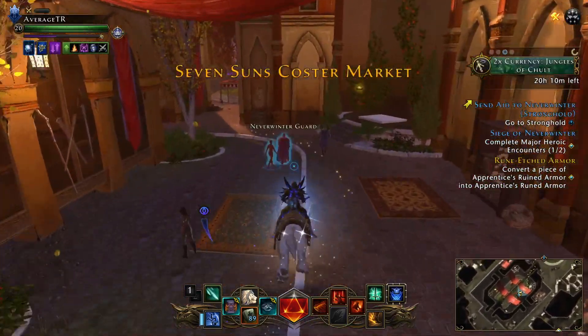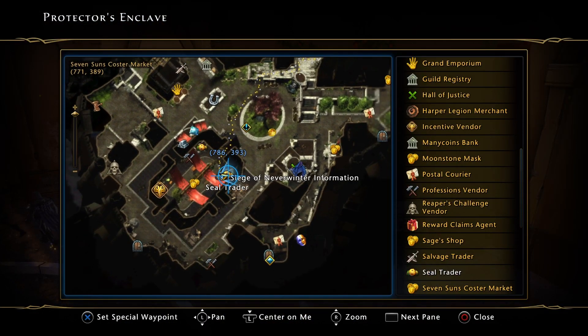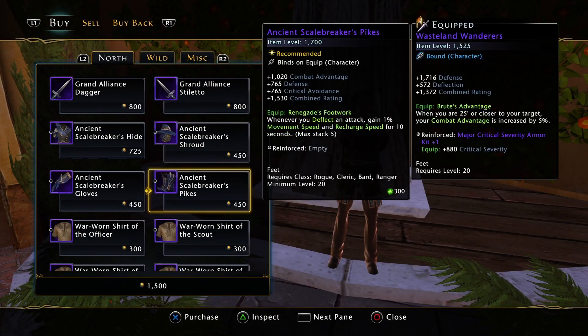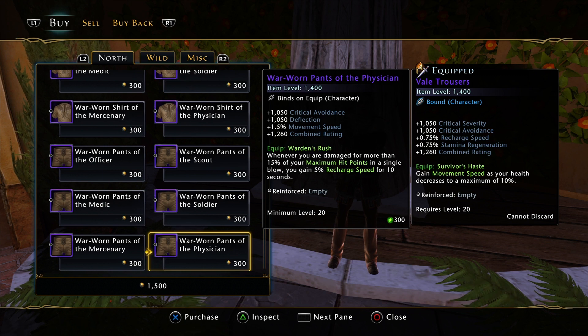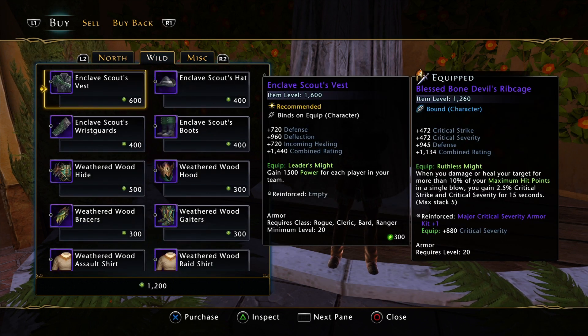Go to the seal vendor, which is in the Enclave - it's in this corner here at the marketplace. Go to the seal vendor and you can pick up any of this gear here. This gear will carry you through a lot of the content, if not most of the content. It might even carry you through Avernus, where the tier 3 gear and the hunt gear is. However, I believe all this gear is changing in the new mod, so I will update this video accordingly.